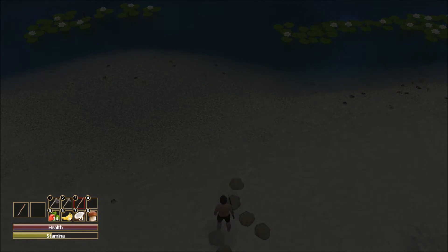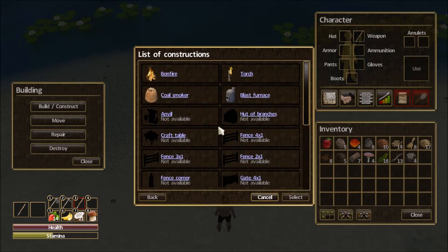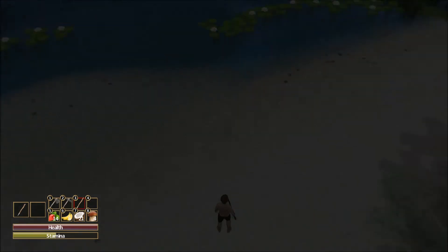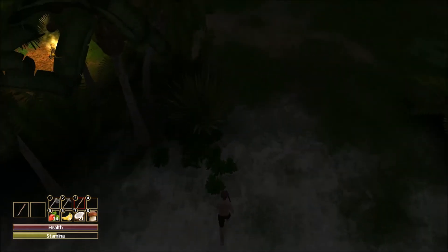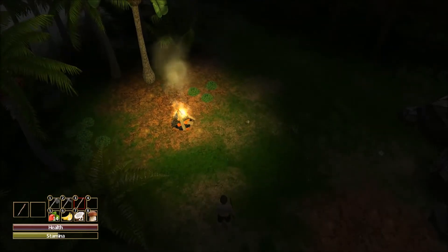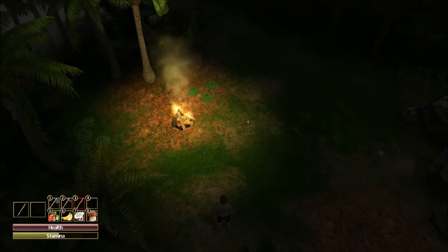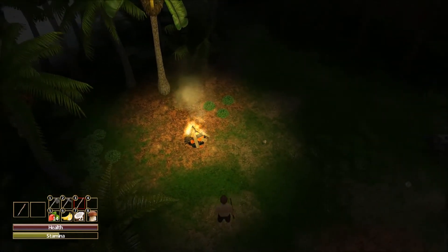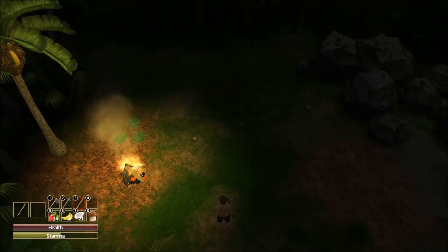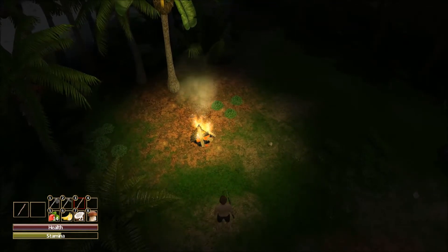We've got one more than we needed. Let's come back into our build menu - Coal Smoker - and sure enough, we've got the amount we need. Before we select it, something I've learned from playing a little bit is that before we get ready to build something, we need to have an idea of where we want to put it and its orientation.